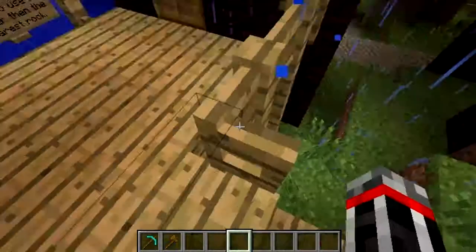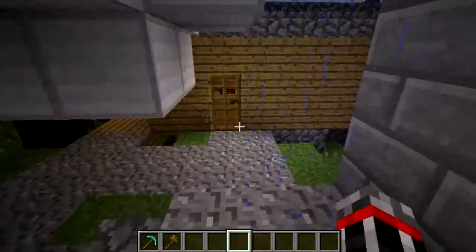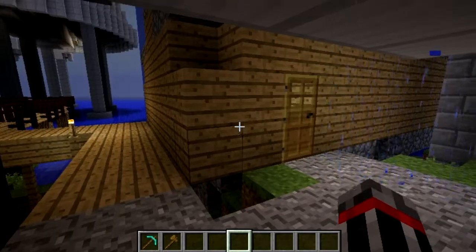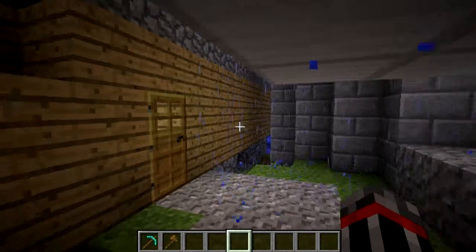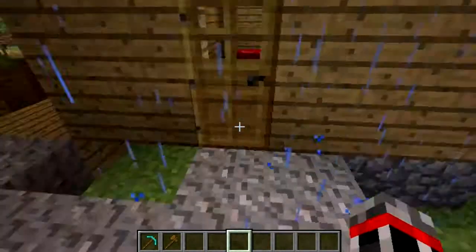Why is rain so loud in Minecraft? I really wish I could just tune individual sounds — I could just turn down rain and leave everything else turned up. Now I have thunder in Minecraft as well, because I didn't have enough of that in real life. This is clearly a communal bedroom, but there's nothing really all that interesting in there.